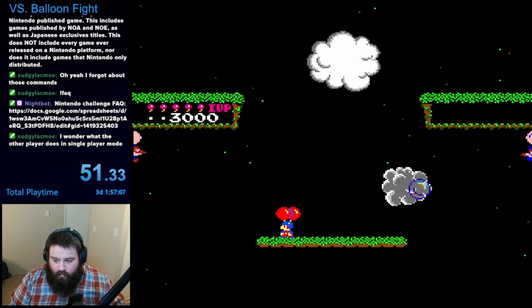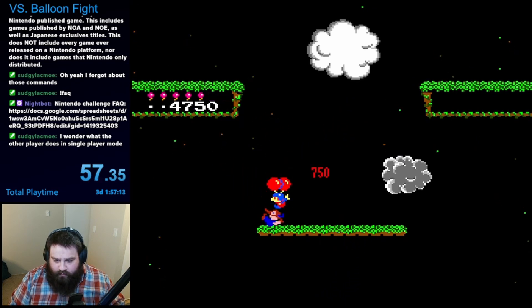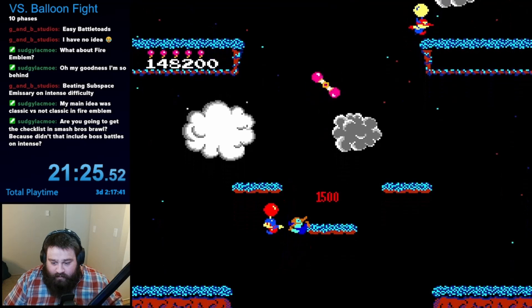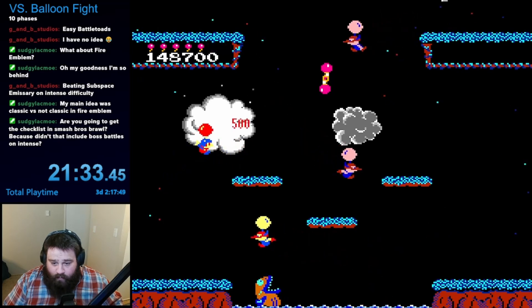Your objective is to take out all the enemies. The manual for the game provides no explanation as to why we're trying to pop each other's balloons. To actually defeat an enemy, you must first pop their balloon, then hit them again while they parachute downwards. Doing so will cause them to sink into the water, and a bubble will rise out, which you can pop for extra points.